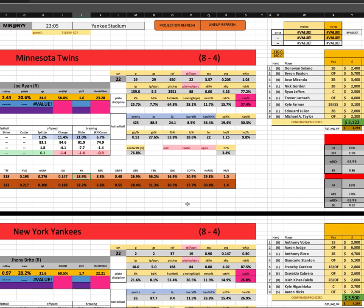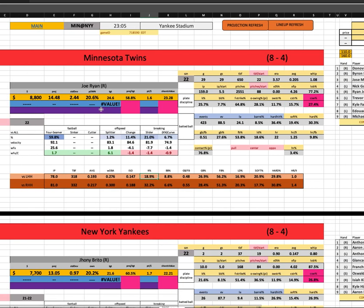Anthony Volpe — they had him leading off. Not sure if they're doing the same against righties. With DJ possibly taking a seat, they'll probably stick Volpe up at the top of the lineup. In the early runs the Yankees are probably a middling type of stack, but on a five-game slate you can do whatever you want.